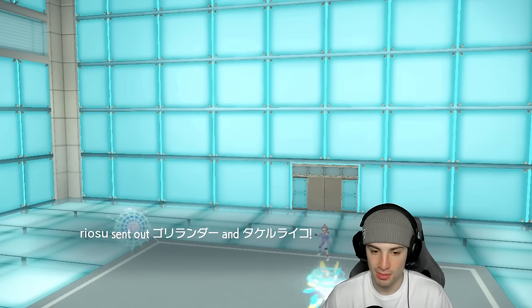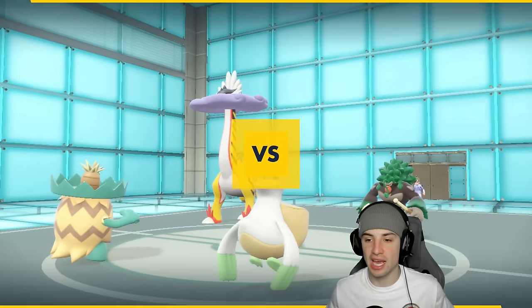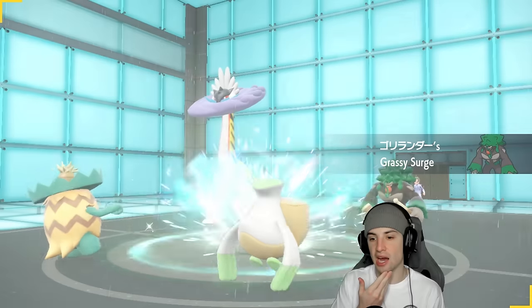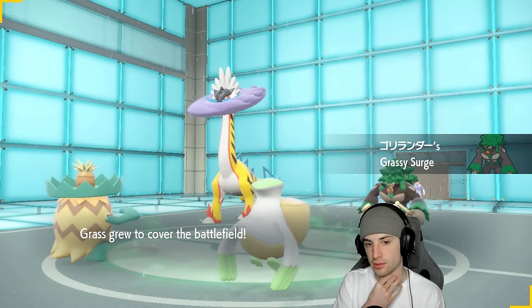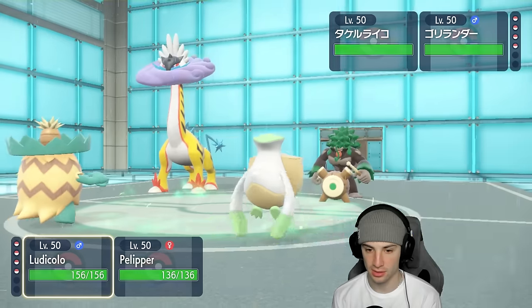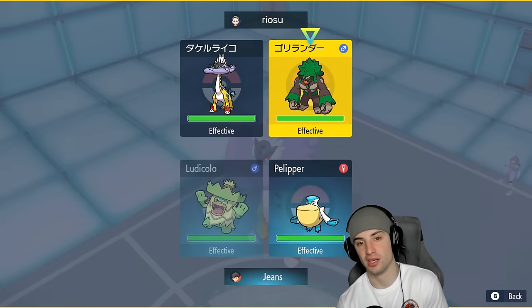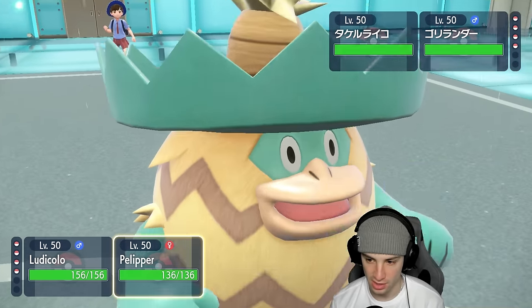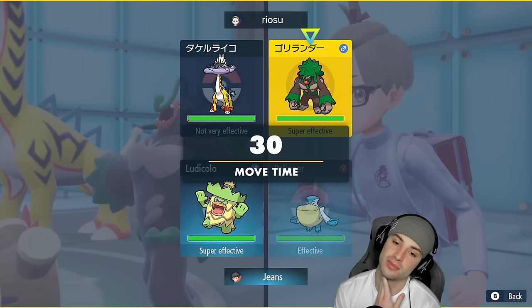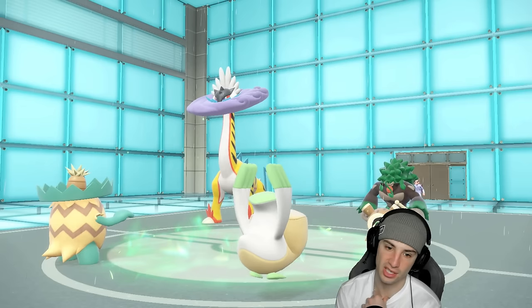The plan is to set up Tailwind, U-turn into Ludicolo, get that Weakness Policy boosted, and then just Surf away. We love Surf damage. Their lead is Raging Bolt alongside Rollaboom. I think we just Fake Out Rollaboom — that's going to be our best bet. We could Fake Out Rollaboom and drop a Hurricane, or we might not even want to go for Weakness Policy here. We might just double down on Rollaboom and look to get rid of it, then set up Tailwind next turn to dodge Thunderclap.